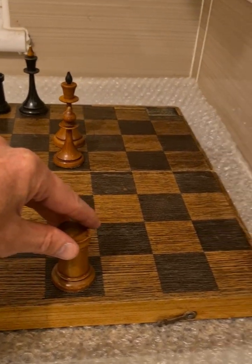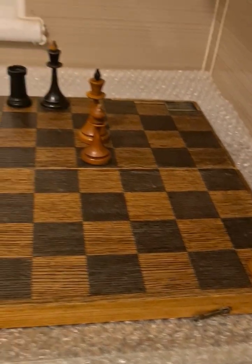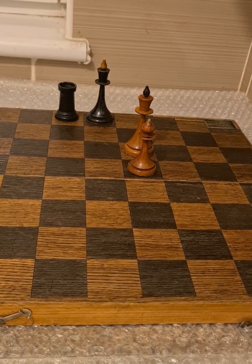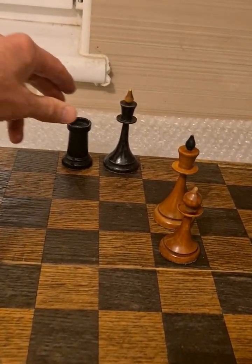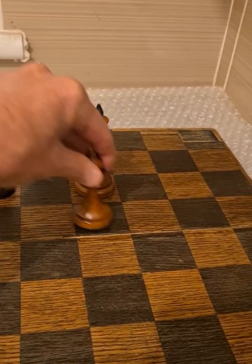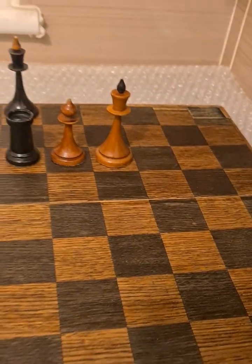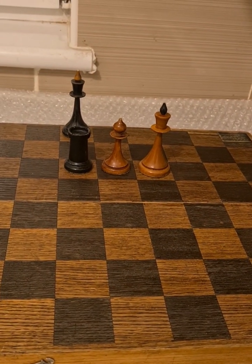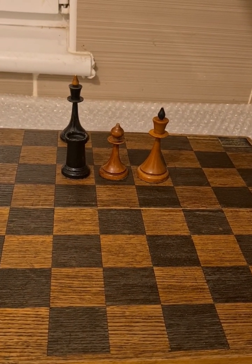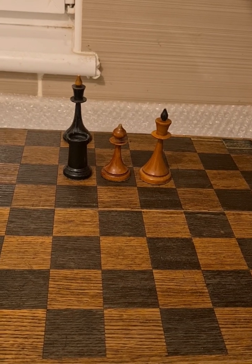A clue as to what white wants to do is to play his rook to here and then ultimately down. The only problem with that at the moment is that black would be able to play here — check. The bishop would come in and then the king would come here, and he's hoping to get away. He can certainly extend it even if he's beaten in the end; he wouldn't be beaten anywhere near as quickly.